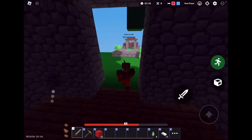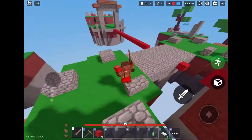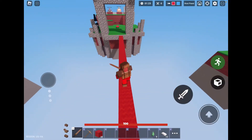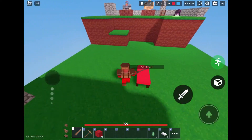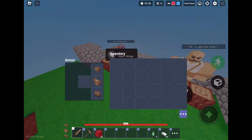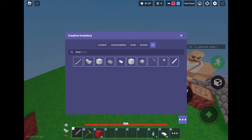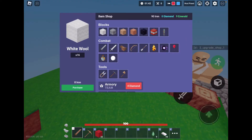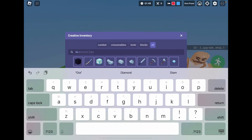Now we should get iron armor. But the only problem is, because I didn't technically really push leather armor, it's not going to really work. It says I have leather armor, but I don't have it on, so I can't progress. So let me just get diamond armor.